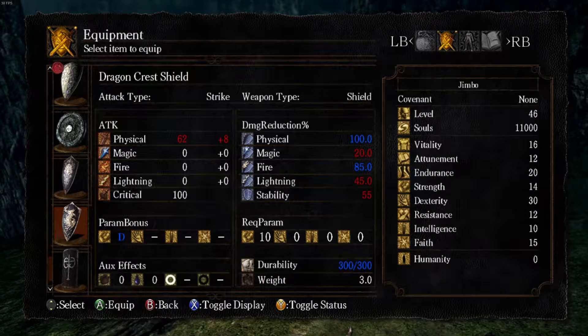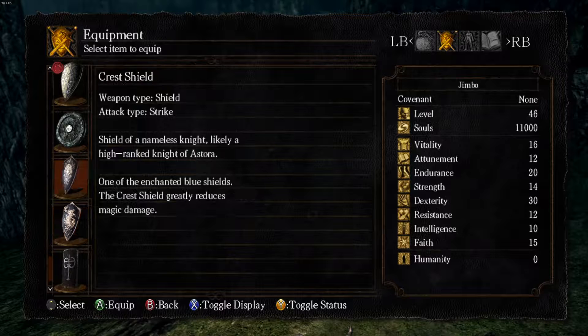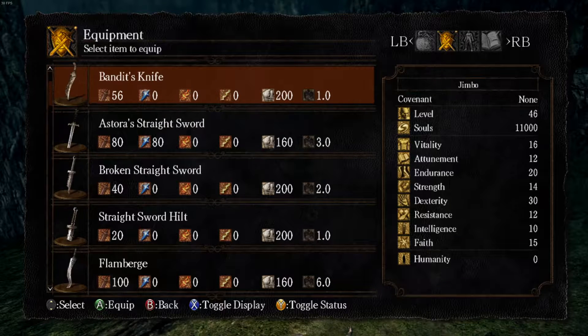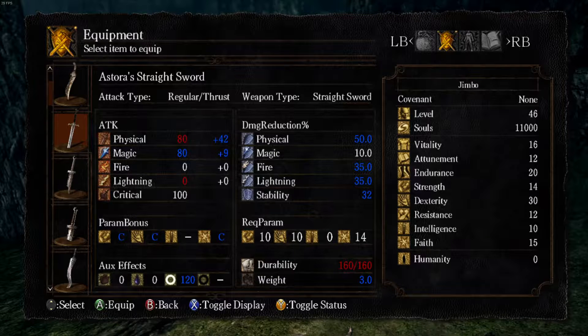The Dragon Crest Shield has really nice fire resistance and 100% physical block, so this will come in handy later. As for that sword — the Astora Straight Sword — it's a balanced weapon that scales in faith, strength, and dex. You have to have 14 faith to use it, so keep that in mind. That's why I've got mine at 15.